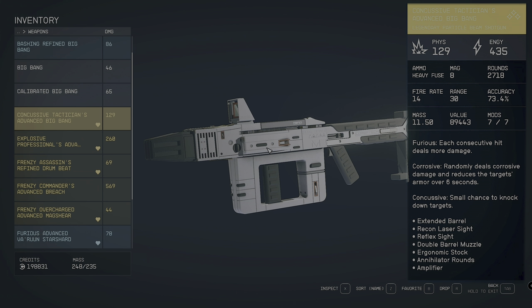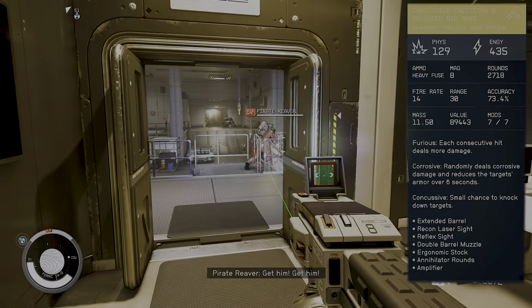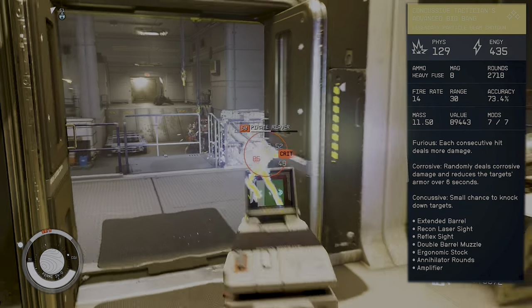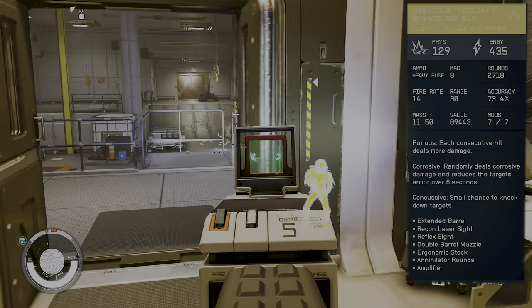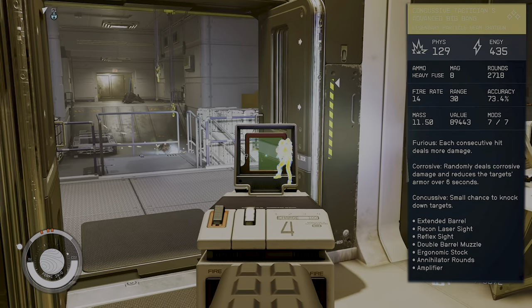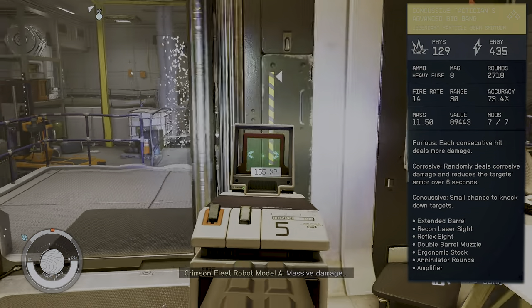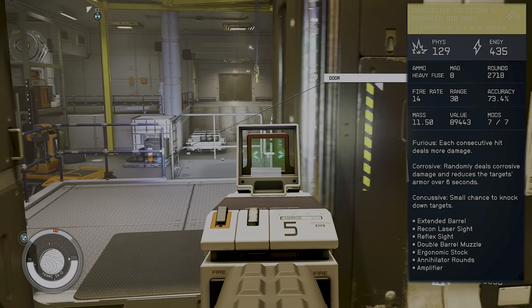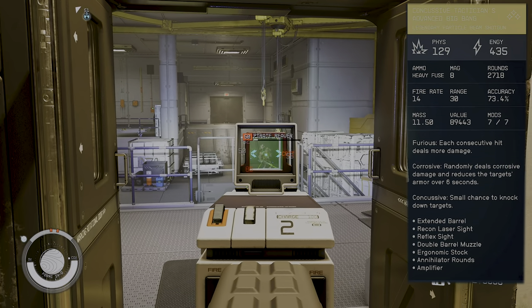Being a legendary, you get three extra perks. The Furious perk means each consecutive hit deals more damage, and being a shotgun it's quite easy to hit the target multiple times in a row. The second perk will randomly deal corrosive damage which reduces the target's armor. These two perks feed each other — more hits, more damage, less armor — making it one of the best balances between perks you can really get.